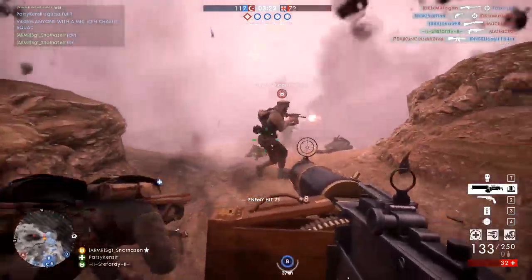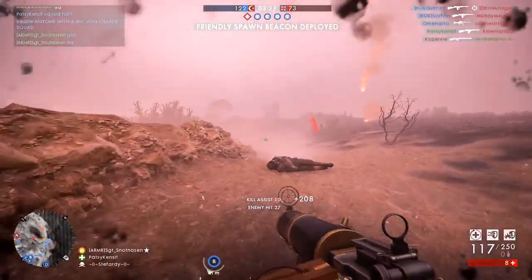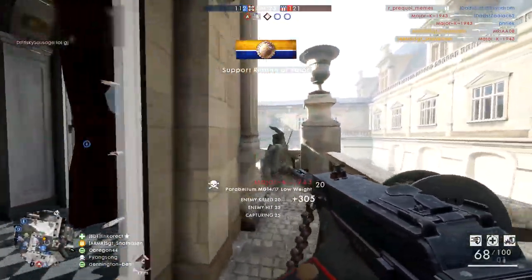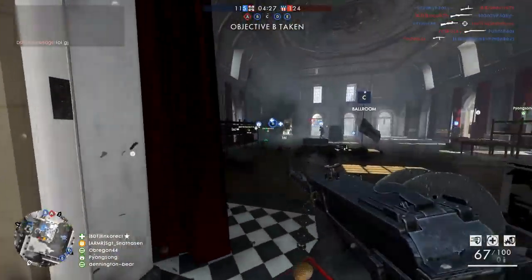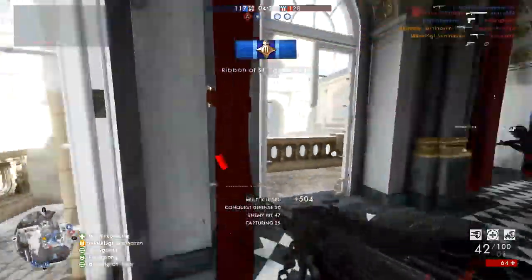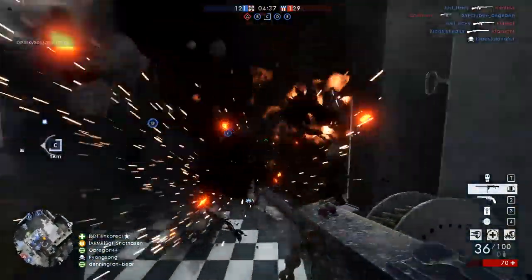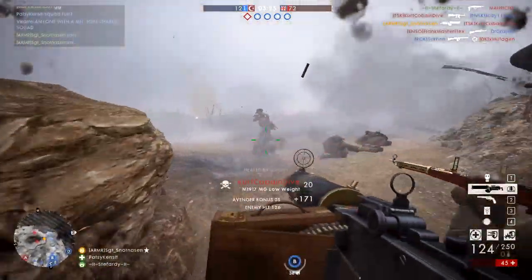The time to kill of both weapons is very different. At close range, the Parabellum will do a 259 millisecond kill at best, whilst the Browning will only do a 402 millisecond kill at best. This makes the Parabellum the winner in a 1v1 at close range when hip firing by far. The Parabellum has a four-bullet kill up to 12 meters and then a five-bullet kill from then on, which is identical to the Browning — but the Parabellum kills far faster at close range.